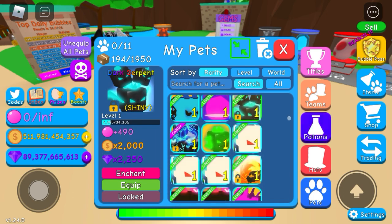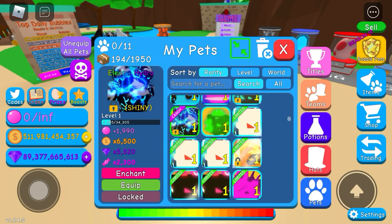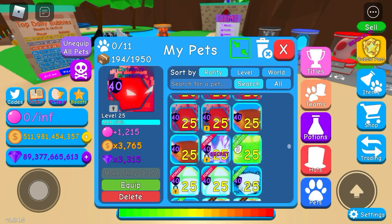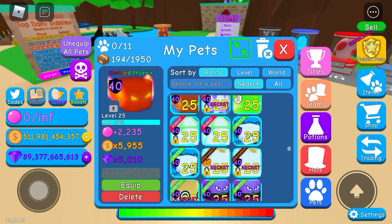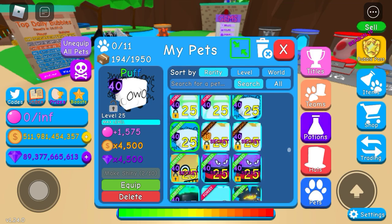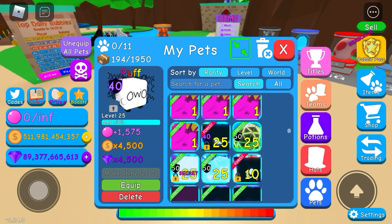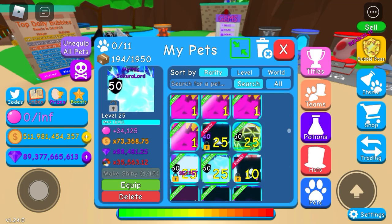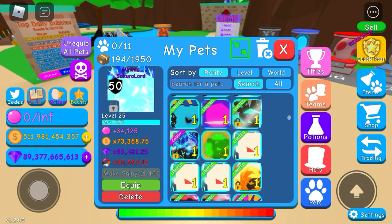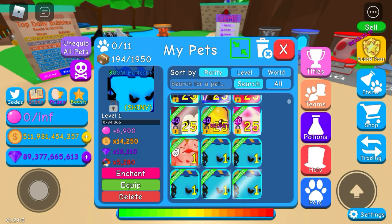I have some very interesting stuff — a shiny dark serpent, which is a very rare pet, a shiny electro hydra, and a shiny infernus. Afterwards I have like 10 christmas elementals, two phoenixes, and I still have some doodles. I also have a mythic galaxium, a mythic secure lord, and some other smaller stuff from this update.